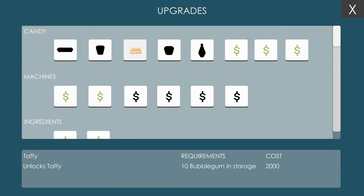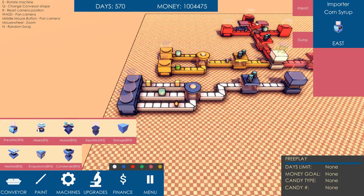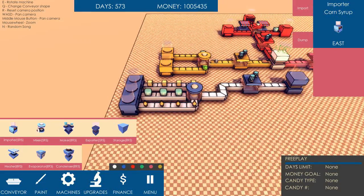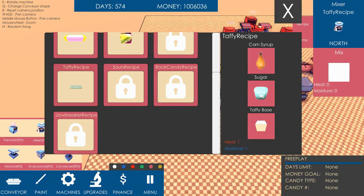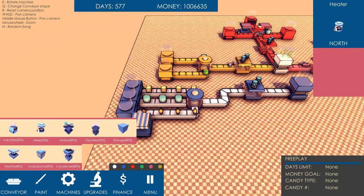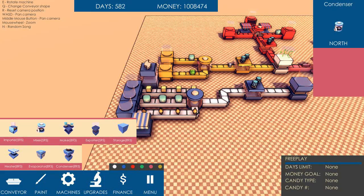Yeah! So now I can make taffy. How does that look? Now, before all this happens, I need to have some other requirements. This requires one heat, one moisture. Hopefully I can get this to work like I did before. Let's put a heater here facing north, and a condenser — put one there, maybe, facing south.